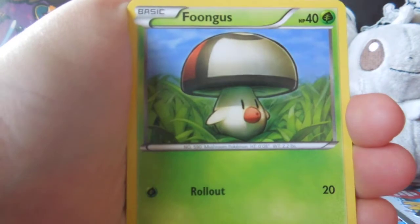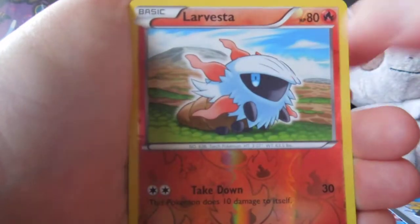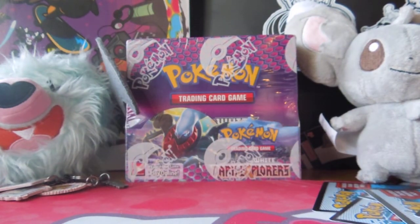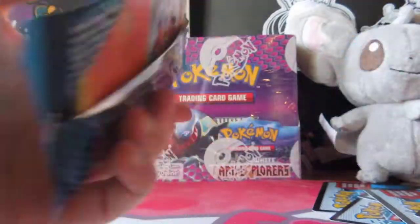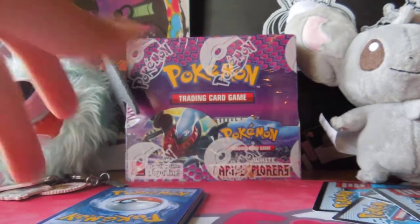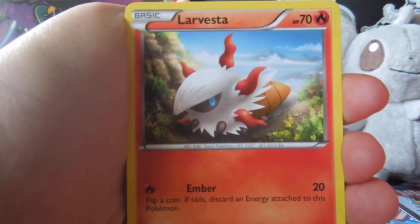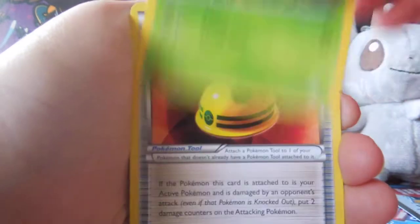Mienfoo, Larvesta, Foongus, Blitzle, Yamask, Palpitoad, Swadloon, Eviolite, Larvesta — and Cobalion! We're getting good stuff in these packs. And the Eviolite — we don't have too many Eviolites, and lots of people are wanting to trade for them. I'm sure they'll want them at Worlds too, and Terrakion was really popular there. I mean, we had a ton of fun. It's definitely a good experience, especially for someone like me who hadn't really been to a big tournament like that. I'd been to states and California, and regionals, but nothing that big.